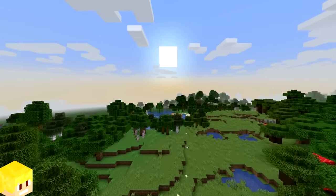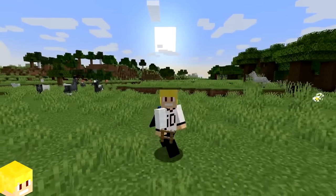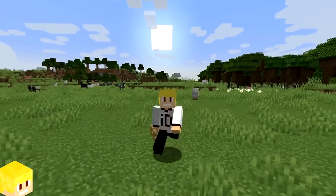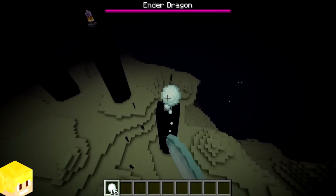In Minecraft, the day and night cycle will last exactly 20 minutes upon creating the world. Since there's only 20 minutes in a single Minecraft day, this means time in Minecraft is exactly 72 times faster than a single day in real life. End crystals can also be destroyed in the End by using snowballs.